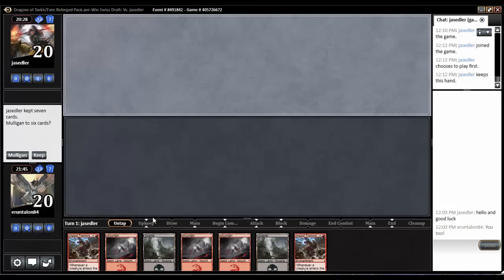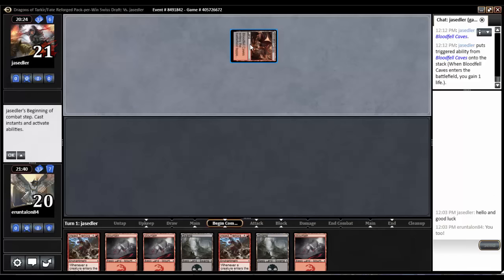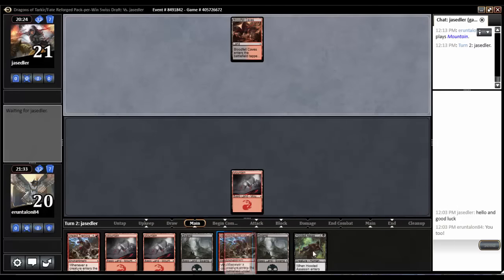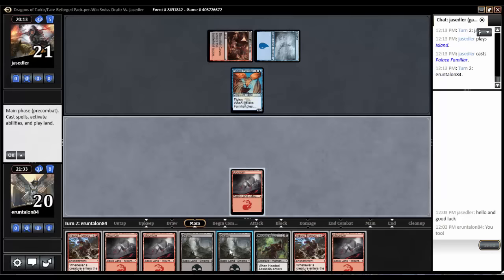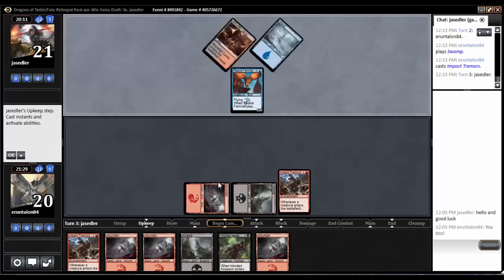How good is two Impact Tremors and nothing? Game two — I won game one, let's do it. It's the last draft, I'll do some wonky stuff. Black-red is our opponent — just five colors? Could be. Hooded Assassin, all right. Not the best but all right. Black-red-blue. Two-drop Palace Familiar — sure thing. Do not flood out on me, deck.